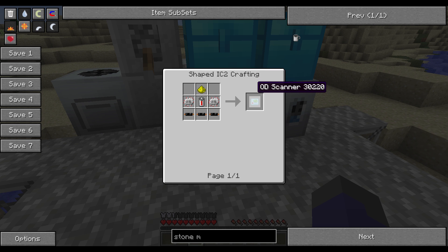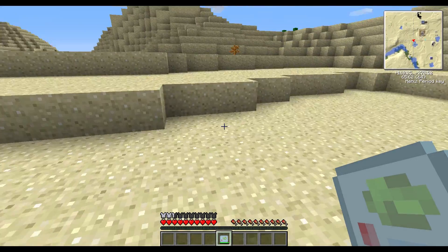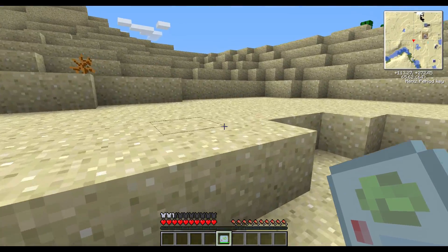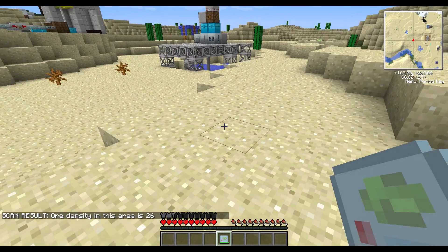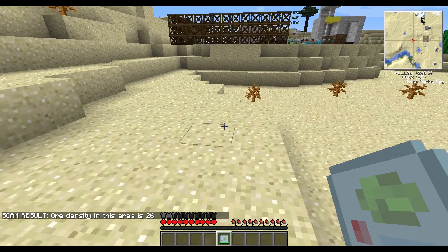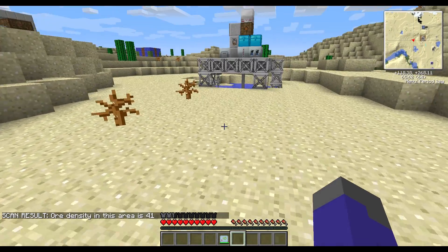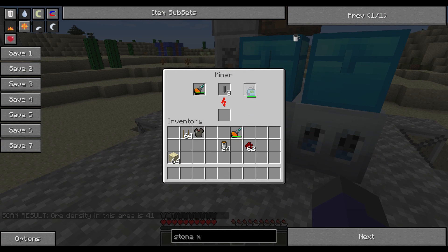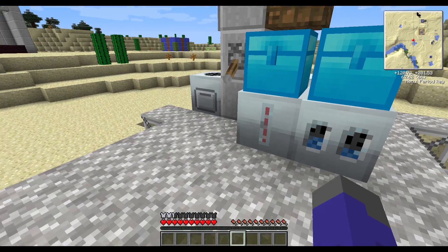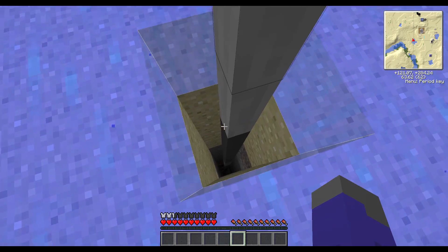The ore scanner would basically scan the area. You can actually use this outside the miner as well — click on an area and it would tell you the ore density. The higher the number, the better the ore density. Like this area is 41, which is very good. If I put this back in the miner, this is what it uses to search for ore as it drills down. And if we look underneath it, we can see its mining pipe has gone deep into the earth.